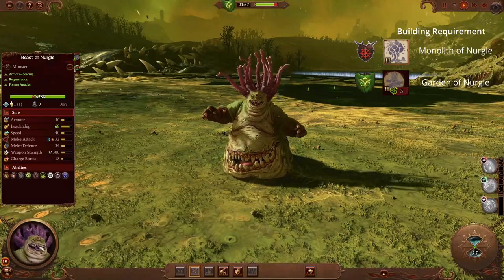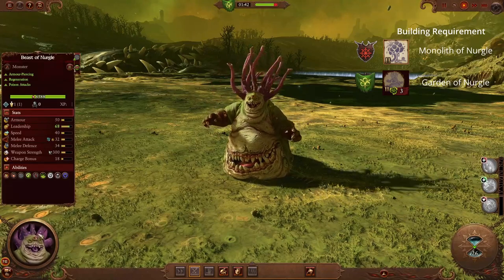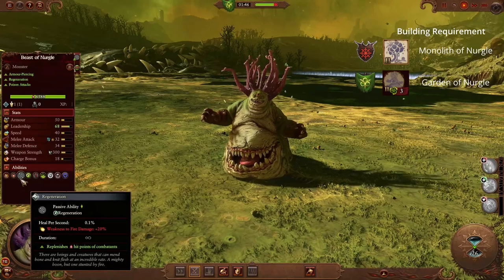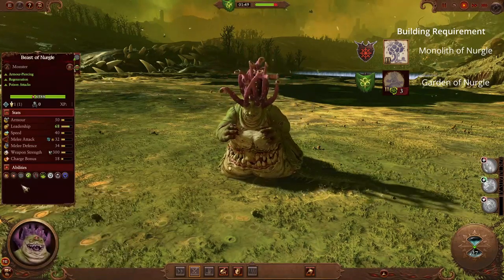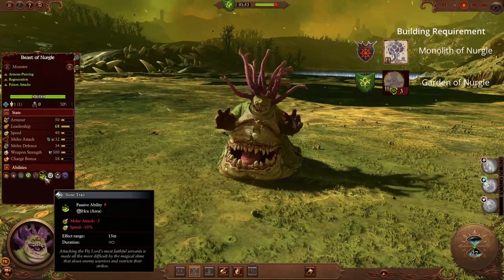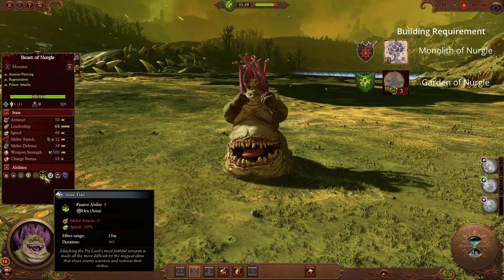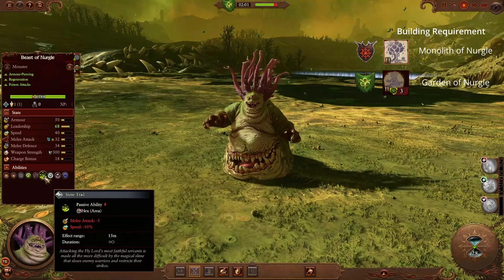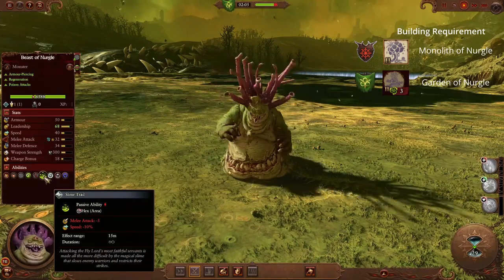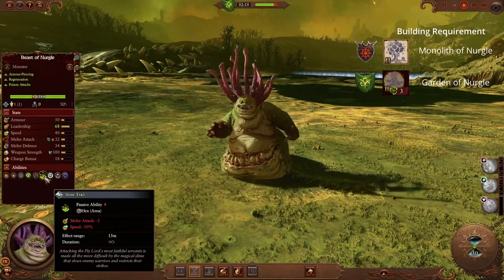Next up from Nurgle we have the Beast of Nurgle — a single entity unit that is very tanky, having okay armour, a good amount of health, and regen. This unit has great staying power and its main use is to keep it in the middle of your units and provide a debuff for enemy units that engage. Its ability, Slime Trail, reduces the melee attack of all enemies nearby by 5 and also slows them by 10%. This makes it a good unit for melee-based armies to reduce damage output of the enemy and keep them tied up in combat, and can also make for a slightly tougher, stickier frontline in a balanced army.